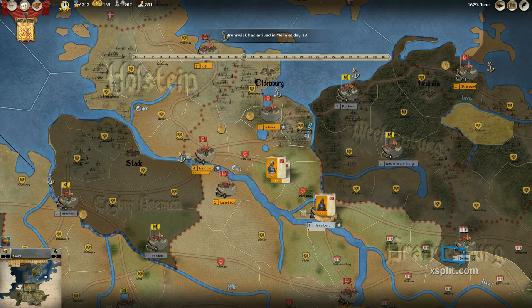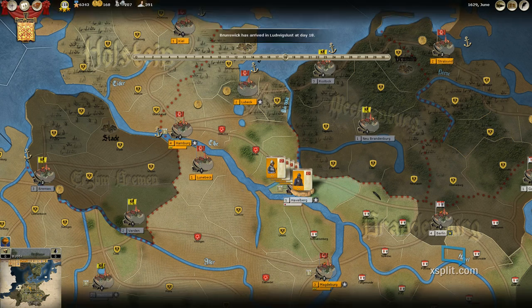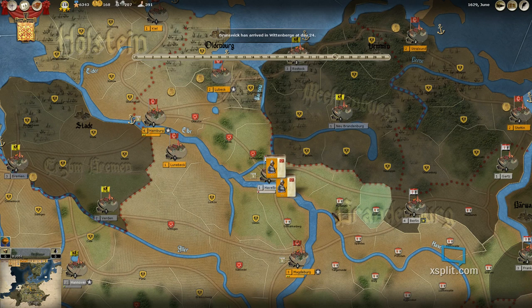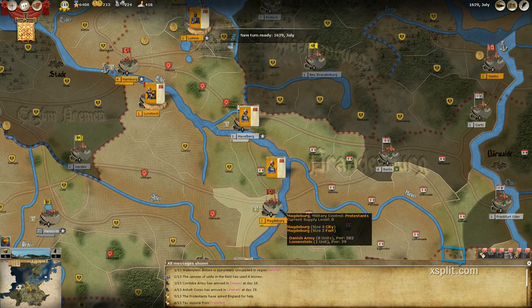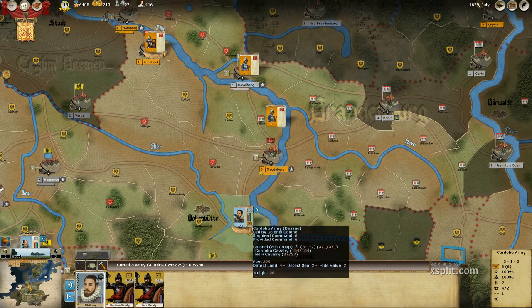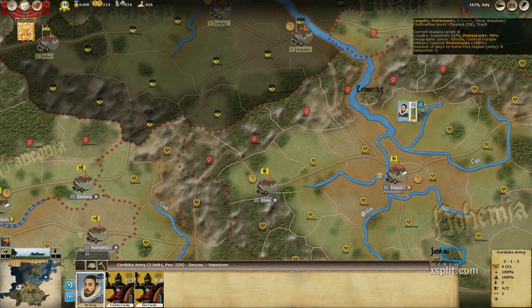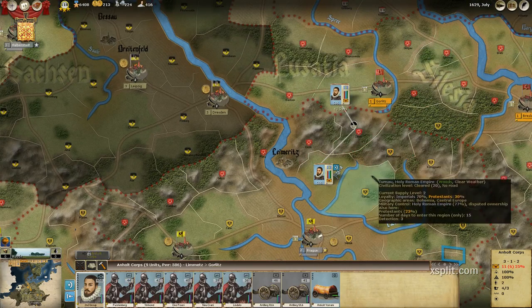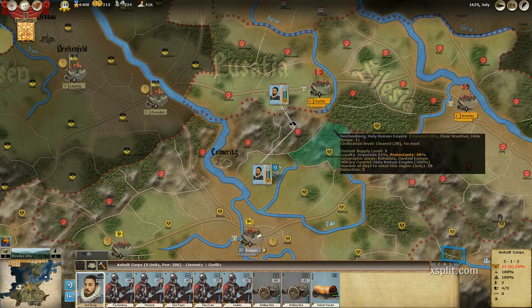It seems like there's some troop gathering at Havelberg. Oh, they're moving again — maybe they're going to Magdeburg. They are going to Magdeburg. 583 power plus 29, which makes it 612 power in Magdeburg. So I can't really do anything with him. He's inactive this turn. Of course it takes 43 days to get to Gorlitz.